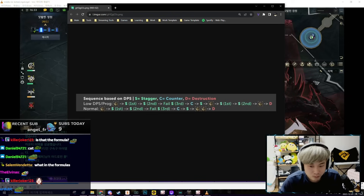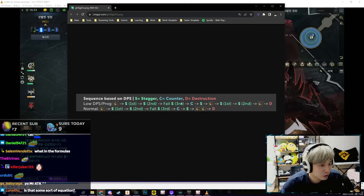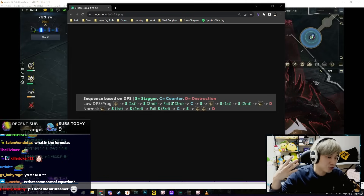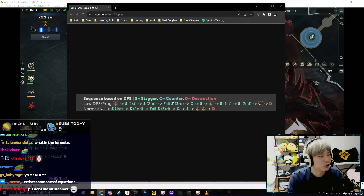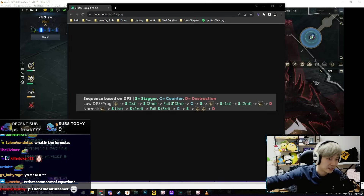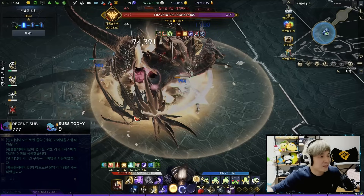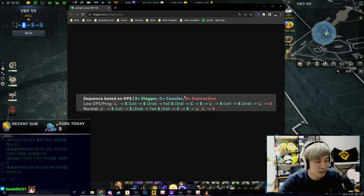For additional clarity, here's an image shared by chat for low DPS and prog scenarios. You throw the first shackle, stagger, stagger, then fail the third — that's usually at the eight-minute-thirty-second mark, and he always does a counter where he turns his tail. Since you'll expect the counter, you'll land it most of the time. If not, you can throw two shackles. After the counter, stagger, throw the shackle again, and do the double stagger for the second shackle. You can extend the stagger and counter mechanics to maximize parse — that's the whole combination strategy with the shackles.